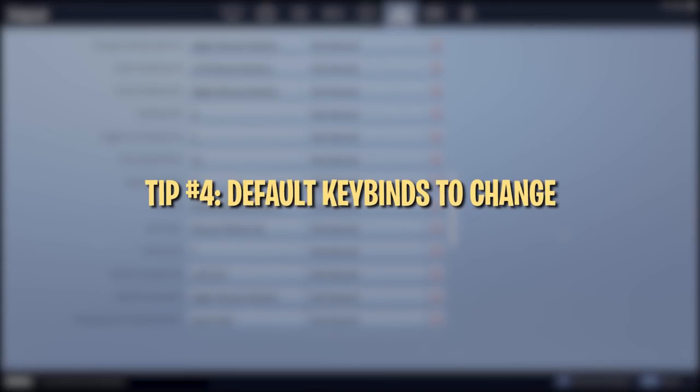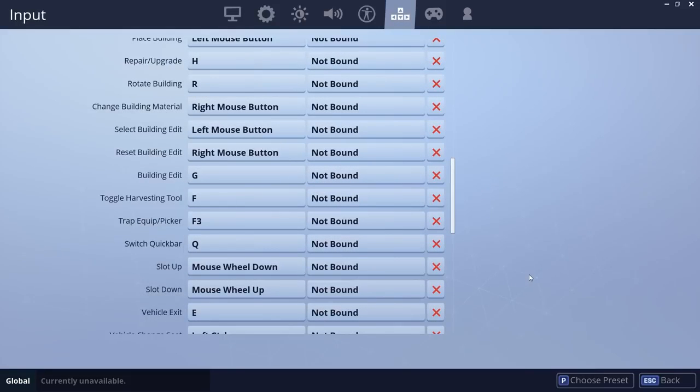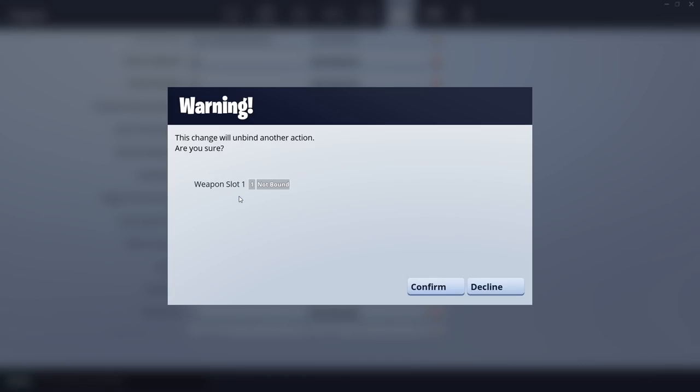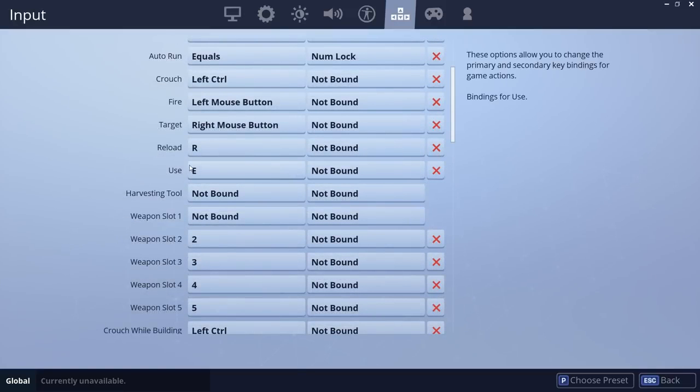First, you want to unbind Q. This key is much more useful for other actions, and you never need to use it for its default purpose because you can just swap to a specific build or weapon to achieve the same effect. Your pickaxe is bound to F by default. We recommend rebinding this because F is one of the easiest keys to reach, making it great for something like edit. A decent workaround is to move your weapon slots to 2–6 and bind your pickaxe to 1. If this doesn't feel comfortable, try checking out the pickaxe bind that some of your favorite players use.